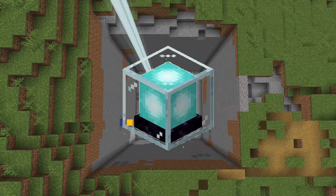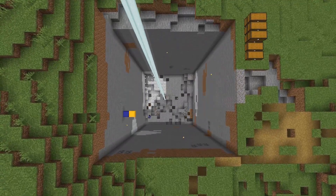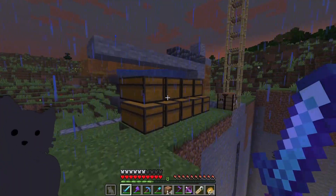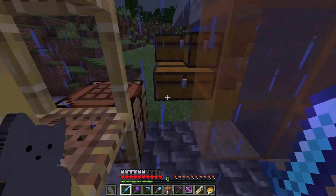Placing a fully powered beacon would help us so much in digging this chunk out. Then I made a water elevator with some chests so that we can deposit all our items from the bottom of the hole to the top.